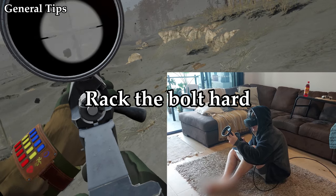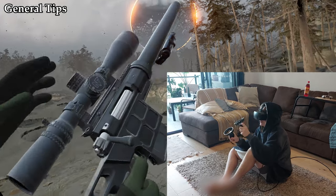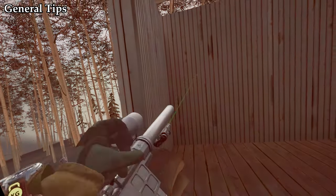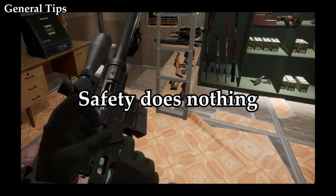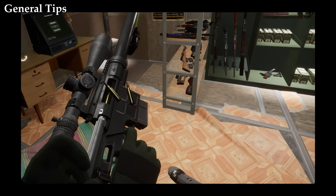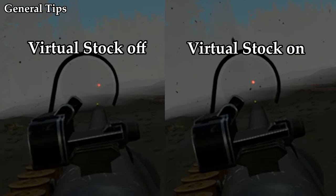Rapid fire tip time: make sure you rack the bolt way more than you need to — sometimes it doesn't register the ejection, so when you try to shoot next you'll hear a little click. Pressing the safety on the Mosin and the DVL does make a little sound, but it doesn't do anything other than cure your ADHD while walking around the wasteland. And finally, enabling virtual stock is a must — just enable it in the settings and enjoy having a stable shot.